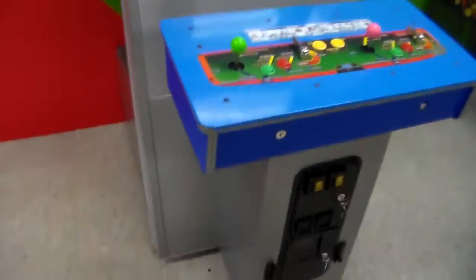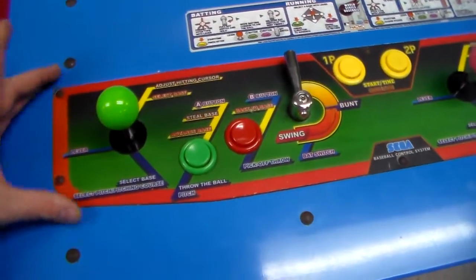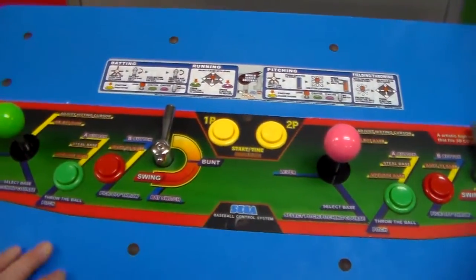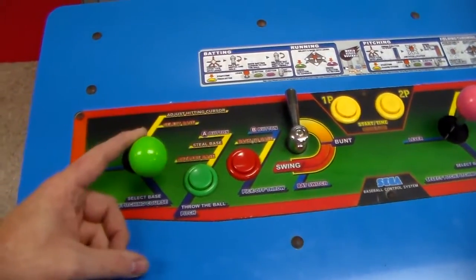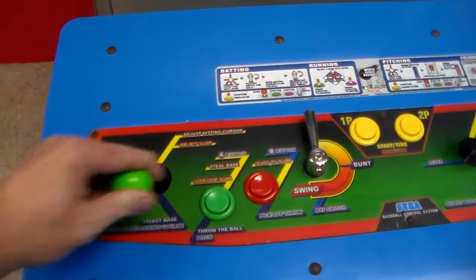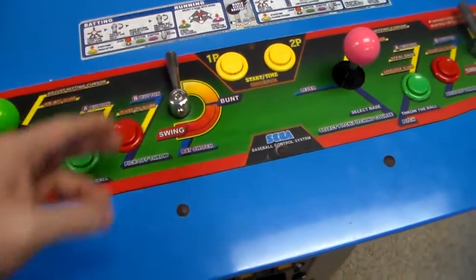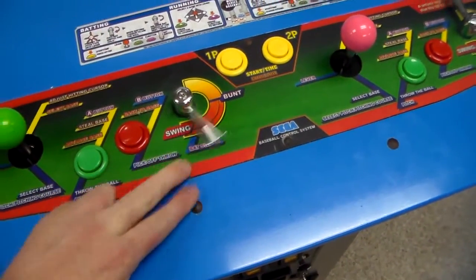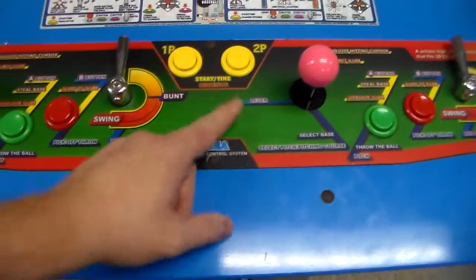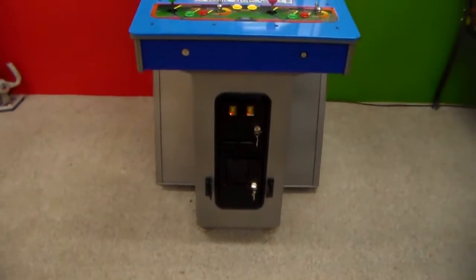And then you would have a different game. You could change the control panel — they had these little inserts. You could take this one out and put another one in that might have a different setup. As you can see, it's got joysticks and there are these weird four-way controls, but they have three kind of things you're supposed to do. And then it has the famous bats that everybody likes, a couple buttons, and a couple start buttons.